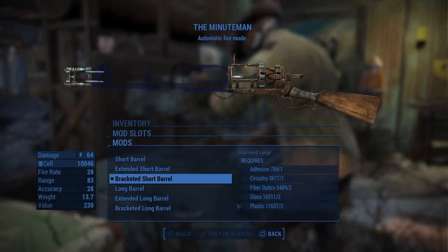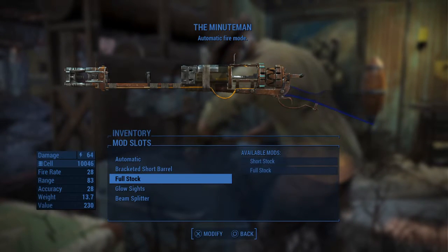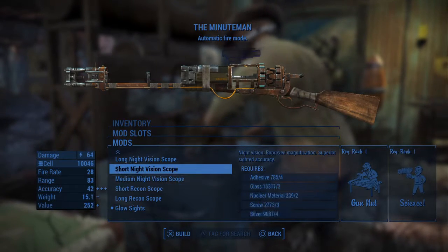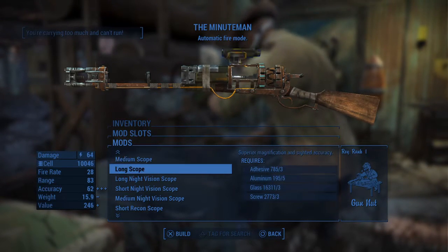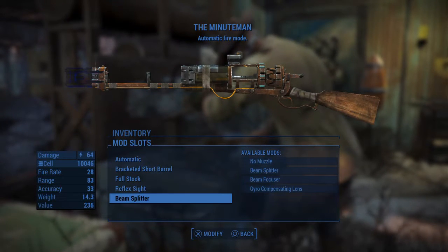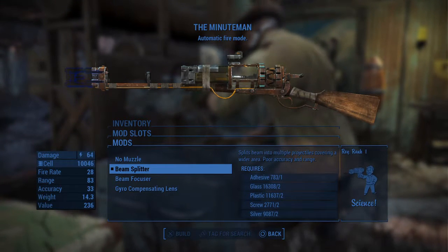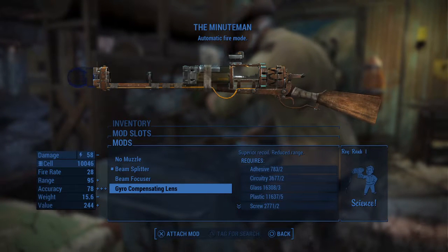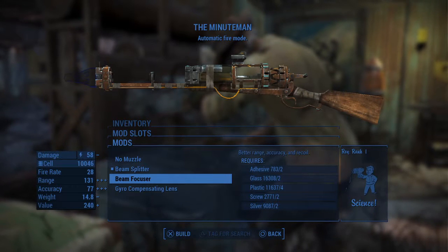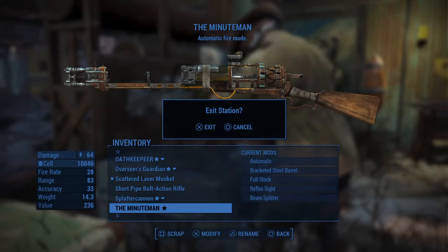All these different options. I chose the one that maintained the ammo count because it's only got 20 rounds, so it's not that great. I put some iron sights on it. I'm actually going to stick a reflex scope on it instead. I use the beam splitter, which greatly reduces accuracy and range. There are some other options, but I'll just stick with that for now.